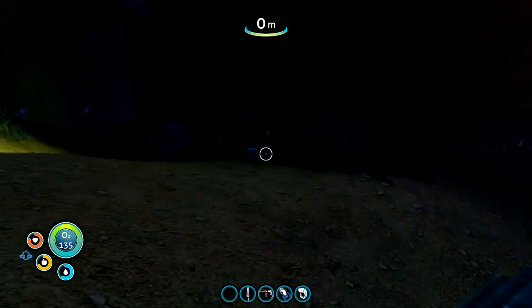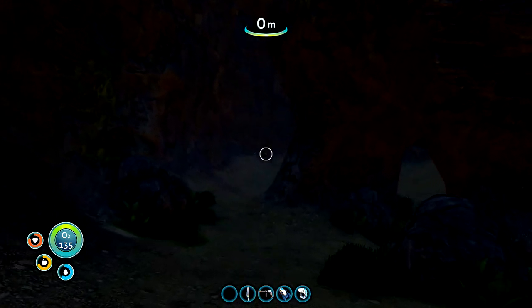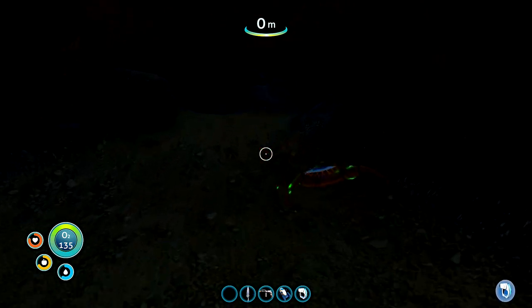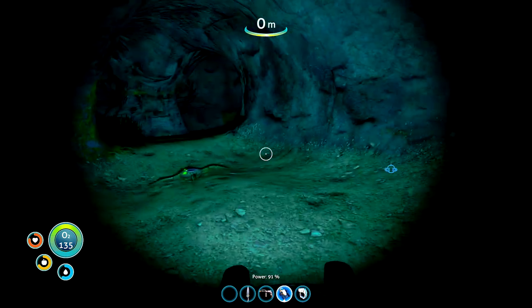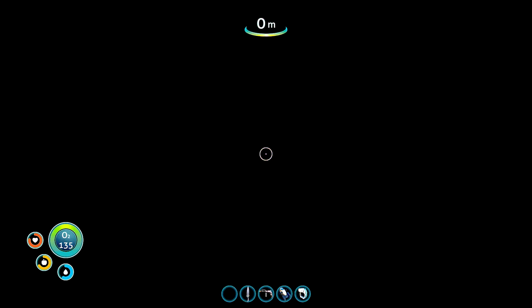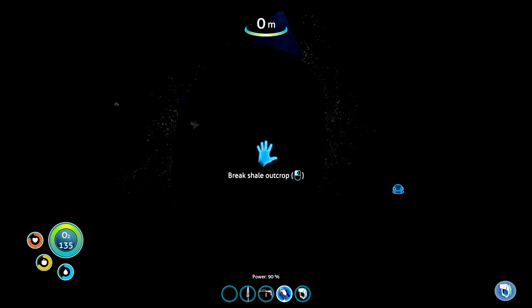Before we go in there though, I'm just going to check underneath this stargate and have a look around — see if we can find some more resources, because I've done alright so far. I've got plenty of gold and diamonds. We've got another crab here, but this one seems to be infected — them green spots on it, doesn't look very healthy. Perhaps that's something to do with the quarantine. I need to make a torch as well — just using my Sea Glide at the moment, that's not ideal. A little diamond — I've got plenty of lithium at the moment.